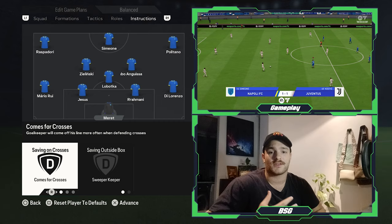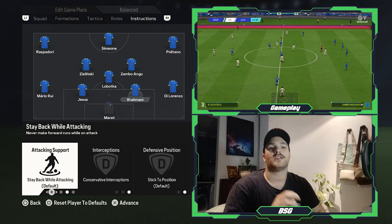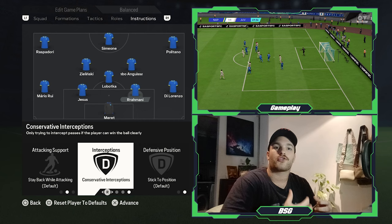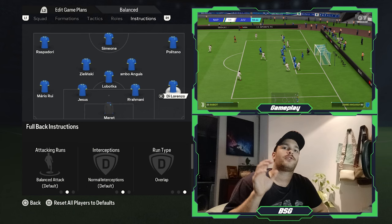Reina would sometimes be caught out by an aggressive press, but you'd expect him to be a good sweeper keeper, dominating in the air. And if not, you had Koulibaly and Raul Albiol — physical specimens that could deal with those aerial threats. For the two centre-backs, I've set both to the same instructions: conservative interceptions, not looking to over-commit, keeping the shape and structure at the back especially with that very high line. Keep the shape, keep the structure, and if required, win aerial duels and circulate the ball back into play.